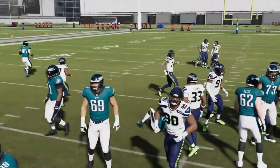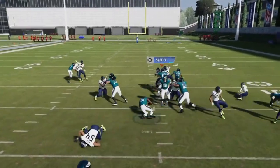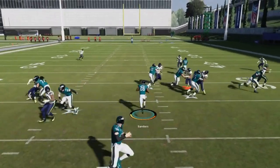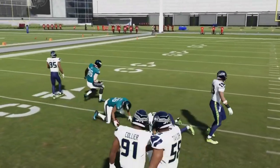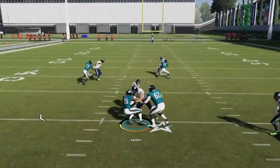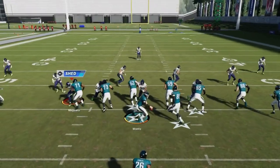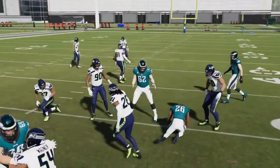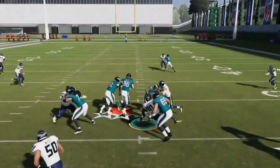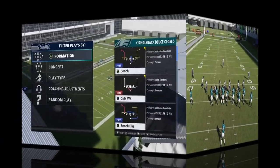Next we got the Halfback Wham — a wham block play. You can get some pretty big holes, though they typically open up to the left of where the diagram shows. If the formation you're throwing out of gets spread looks like from nickel normal, you'll have some opportunity up front. Look at the size of those holes — absolutely insane. Tight formations take away gaps and give problems, but against spread looks you have lots of gaps.